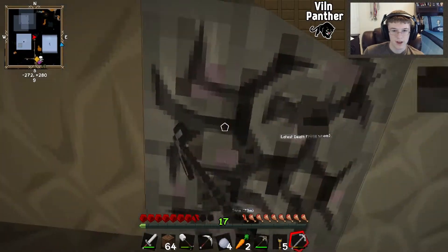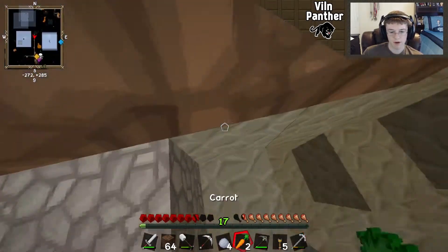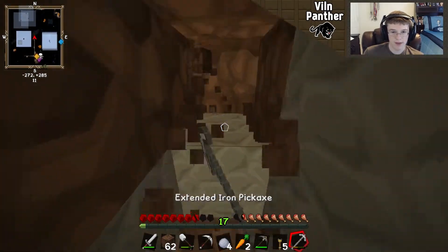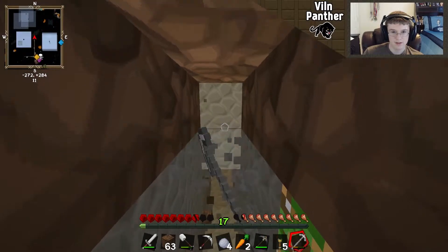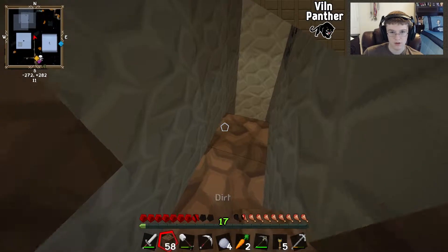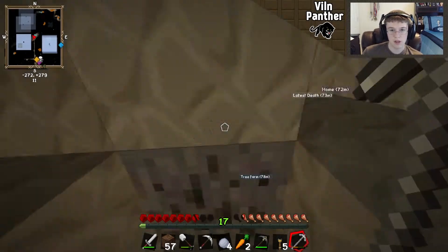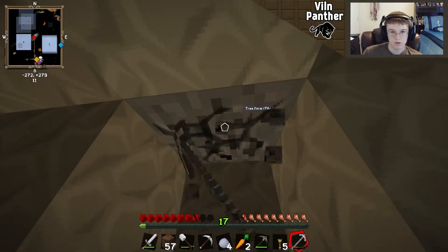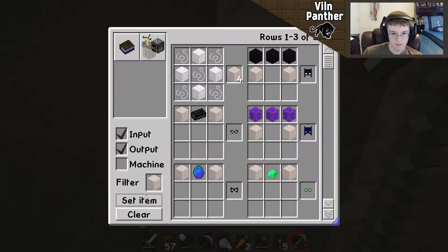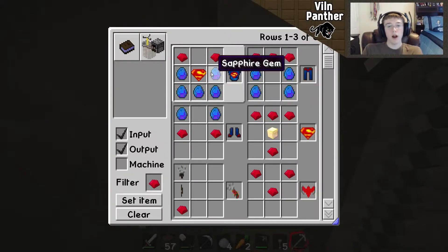Normally when I strip mine I'm all nice and neat, I take my time. Right now I'm going on every level possible just getting everything — there's so much in here. Rubies look like redstone but when I break it it's not redstone. I think rubies are for Superman — we're gonna have to get used to this. Should I always just pass rubies by? I can never remember.